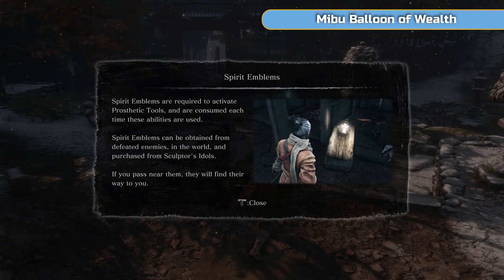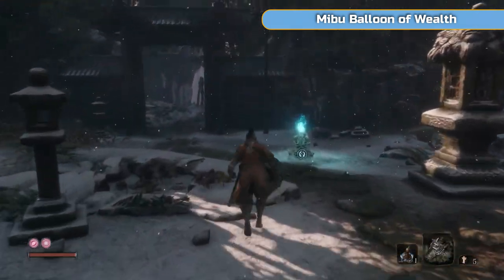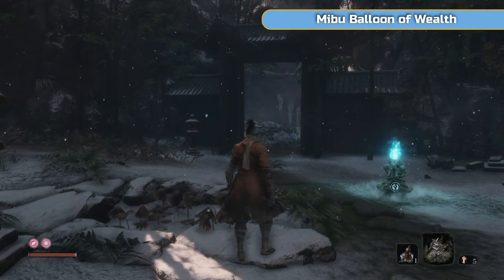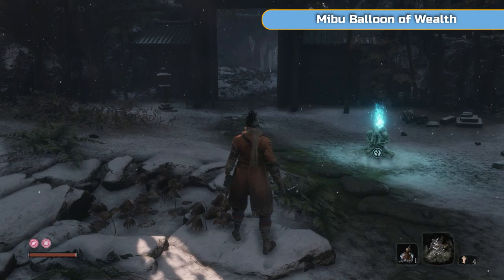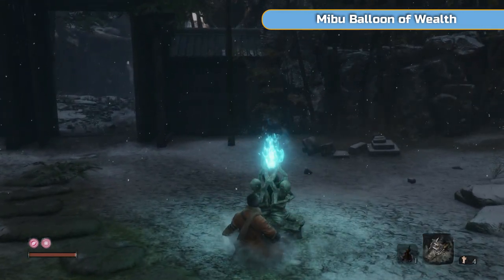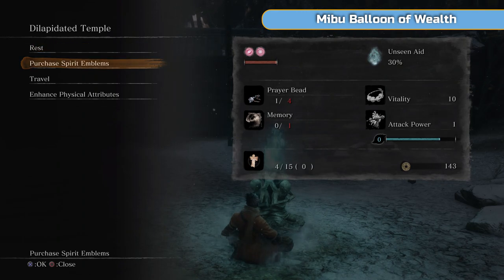This is a spirit emblem — this is what I mentioned in the first video. We were using these now that we have a prosthetic tool. We just picked five up there — you can see in the bottom right-hand corner we have five of them. Press R2 to use your prosthetic. I just threw a shuriken and it costs one spirit emblem. Spirit emblems you get from enemies — they just randomly float towards you — or you can buy them at an idol. You can stack them as well, going over 15 and just adding to your inventory.